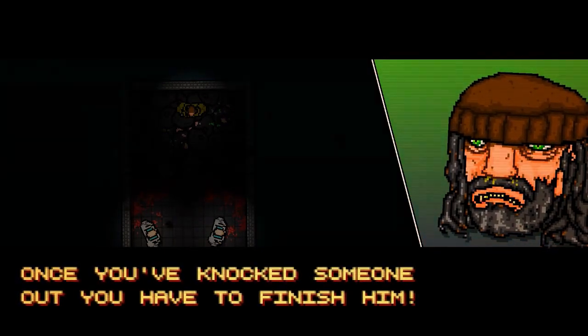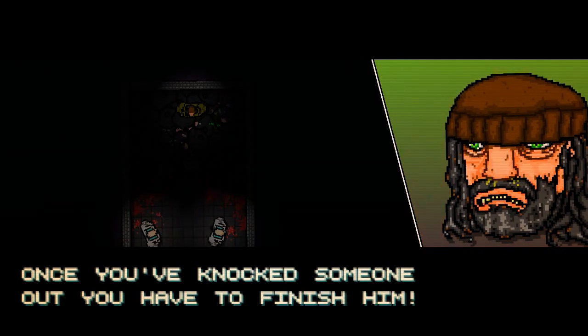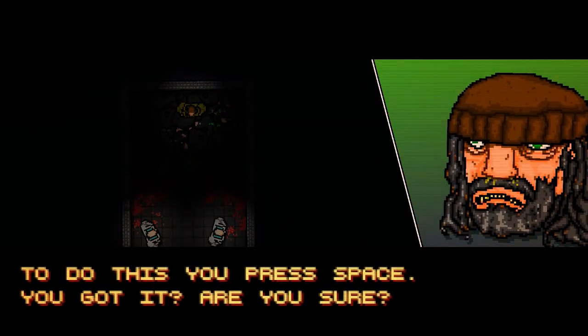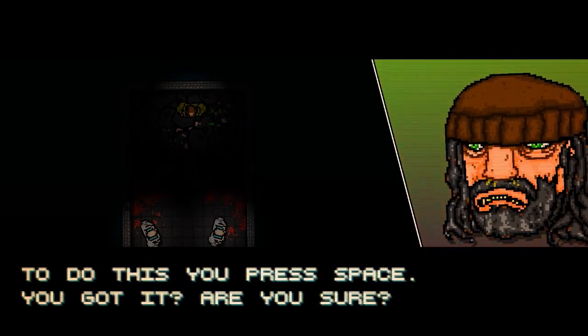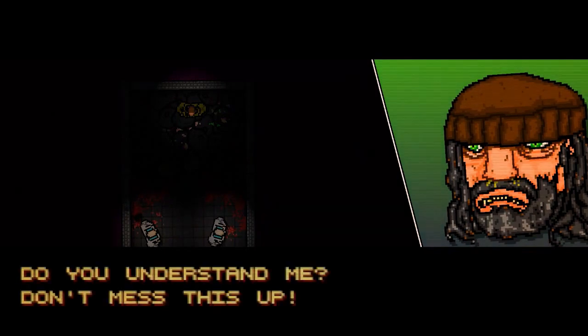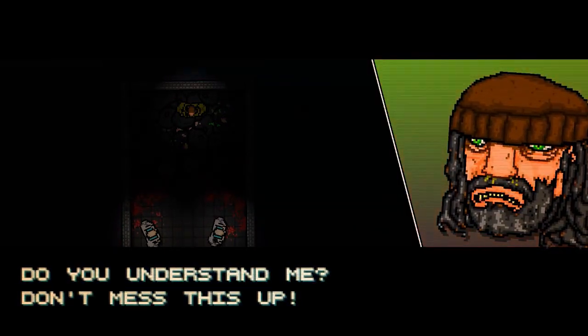Once you've knocked someone out, to finish him you press space bar. Left mouse button to punch, space to finish — do you understand? Don't mess this up.